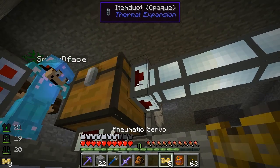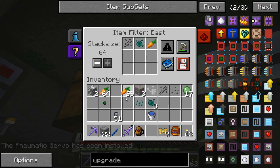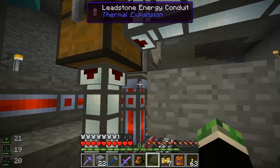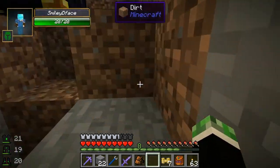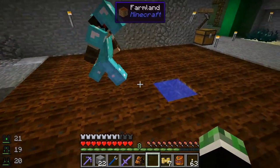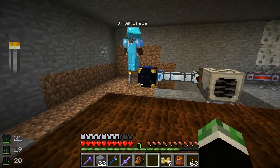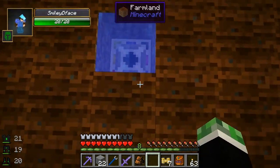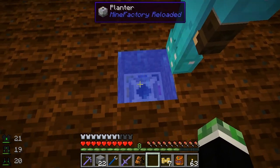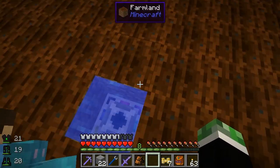Whitelist: wither skeleton seeds, ender seeds, and carrots - to check things work. It creates a mirror - that's good. This servo will filter: wither skeleton essence and ender essence. Not sure how this will work with carrots since it's both the seed and the food, but we'll see. We can always switch to wheat and eventually use that to make a cow farm. We obviously don't have enough essence seeds to fill the whole farm so we'll use carrots for the rest.